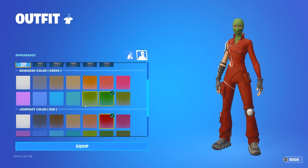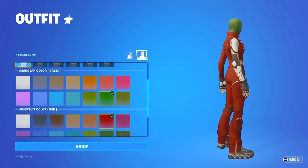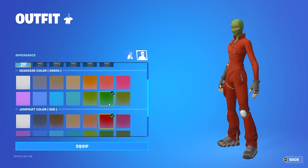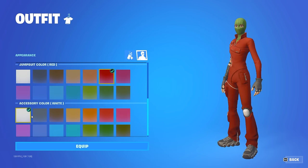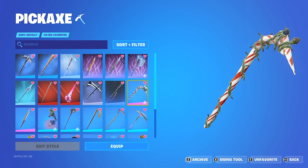For this third combo we're going to do kind of a Christmas theme with the red, white, and green. You want to use the green head color, red jumpsuit color, and the white accessory color, and then you want to pair this one with the Candy Axe.